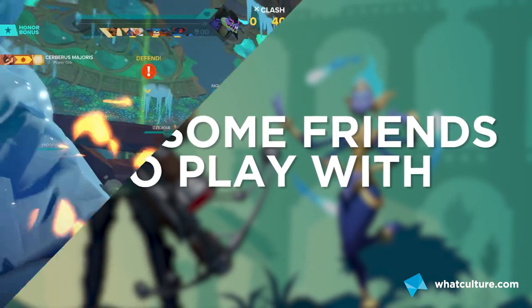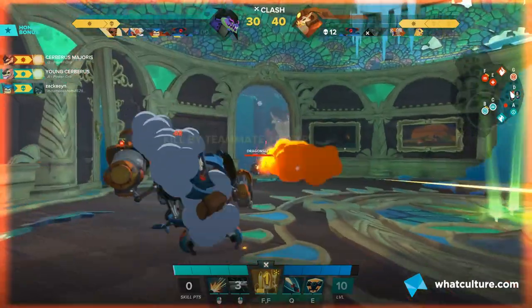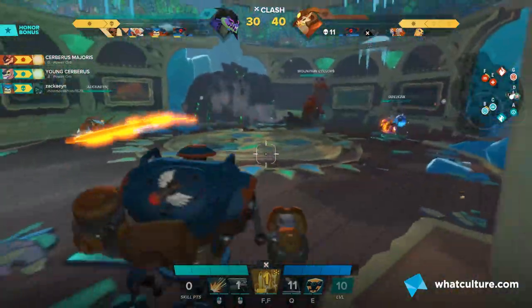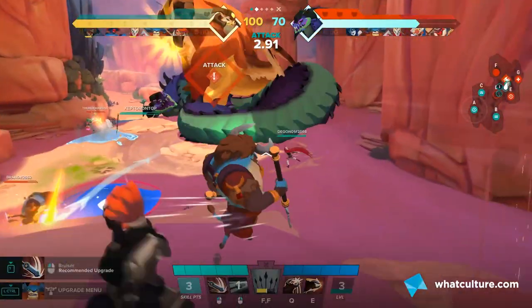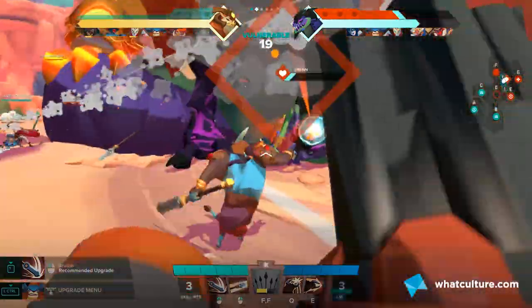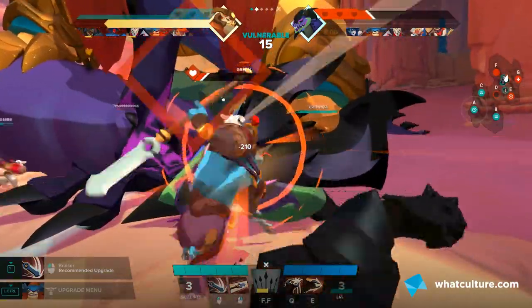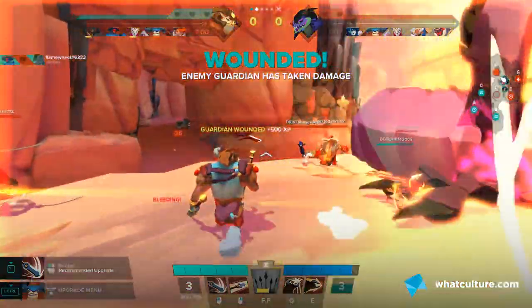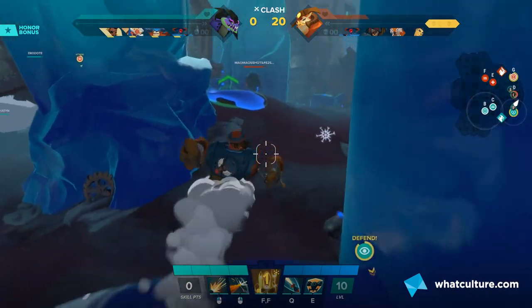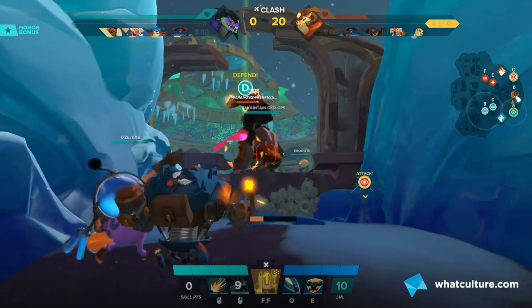Number four: find some friends to play with. Since the game is free to play, just grab some people, because you need voice chat and you need people who will respond to text chat in the game. Gigantic totally thrives on teamwork — you need everybody bringing their attacks, status buffs, and defensive capabilities together. You all need to push and defend at the same time. Everyone knows establishing teamwork with randoms is nigh on impossible, so get a bunch of friends together and work as a team.